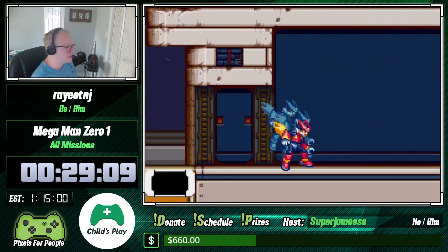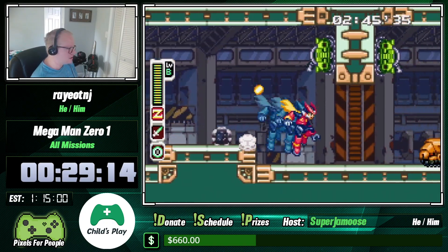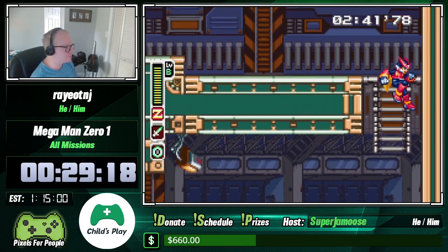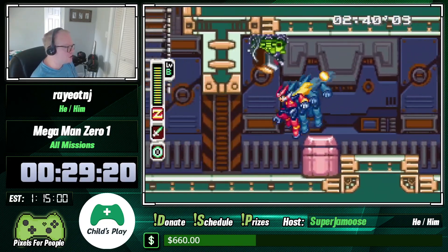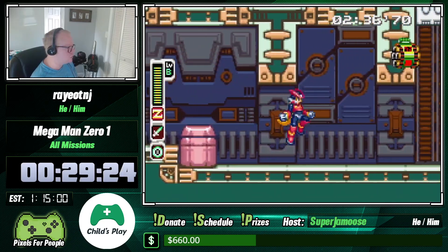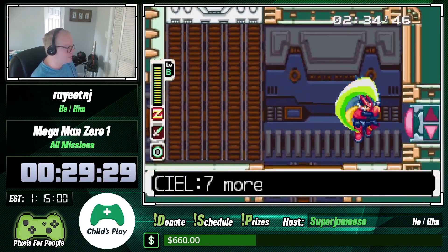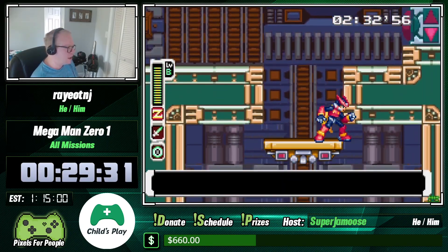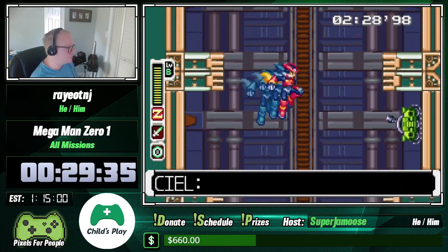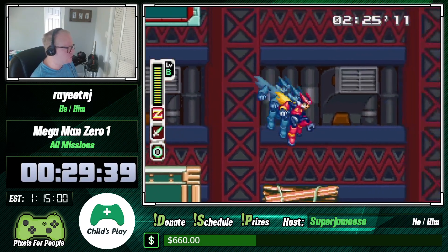Unlike last time when I was actually able to skip most of it, you can't do it this time. The real objective of this stage is that Phantom laid eight bombs into this area — as you can see up here — and you just need to find them. To get them you just slice them and then grab them, nothing too crazy. This time around we have to do the auto-scroller because there are a few bombs in this area.